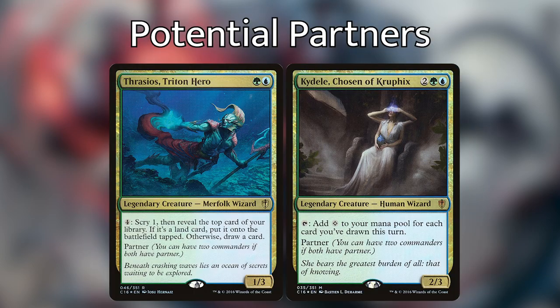Next let's talk about partners that pair well with this commander. At the time of recording, not all of the partner commanders have been spoiled for the set, so I'm naturally going to miss some that will work especially well. If you think there's another partner commander that would go great with Elgeth, let me know in the comments. The first two are Thrasios, Triton Hero and Kydel, Chosen of Kruphix. Both provide a Simic ramp partner that will make it easier to cast Elgeth. Kydel works especially well with Elgeth out because you'll be having a lot of card draw and Kydel will generate you mana based on how many cards you've drawn, enabling a big X spell sort of deck.